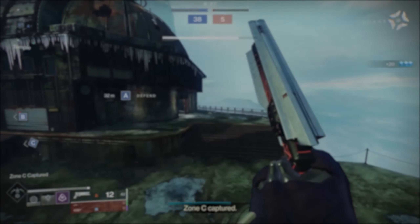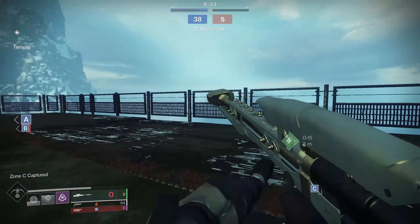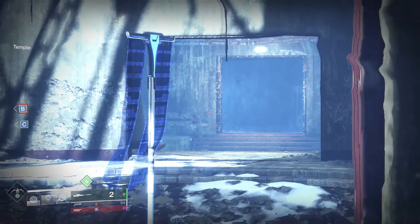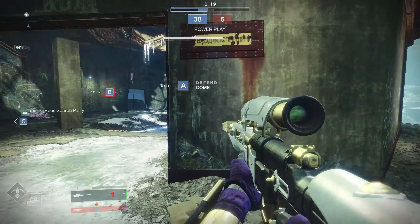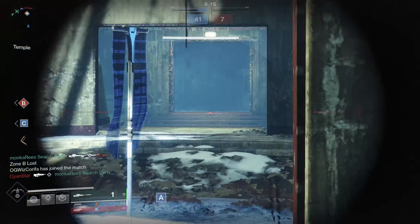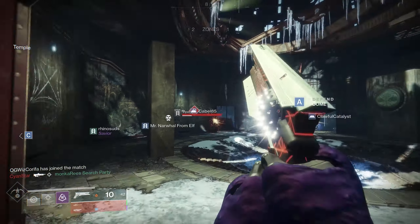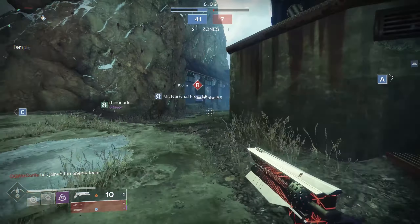Number 1: Stop the Rez. Stop the Rez refers to, as you've probably guessed, stopping the enemy team from resurrecting their ally. And why is this important? Well, the main objective is to wipe the entire team, so obviously that's going to be impossible to do if they keep resurrecting their friends. In essence, stopping the Rez is just literally how you win rounds.